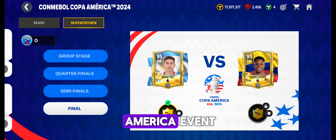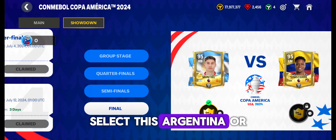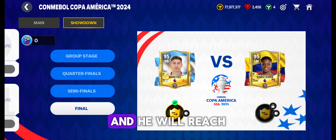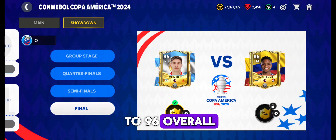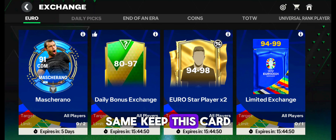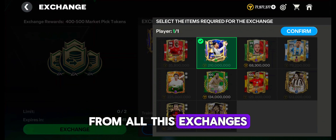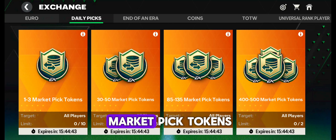And also in Copa America event, select this Argentina or Colombia player — he will also get 1 overall upgrade and reach 96 overall. Keep this card and use it in market pick tokens as well. From all these exchanges, we will get 900 market pick tokens, so don't waste this chance.